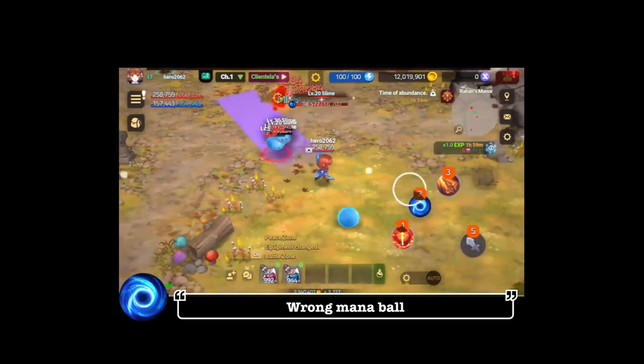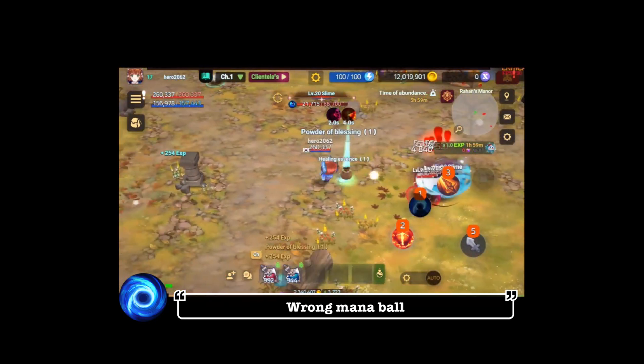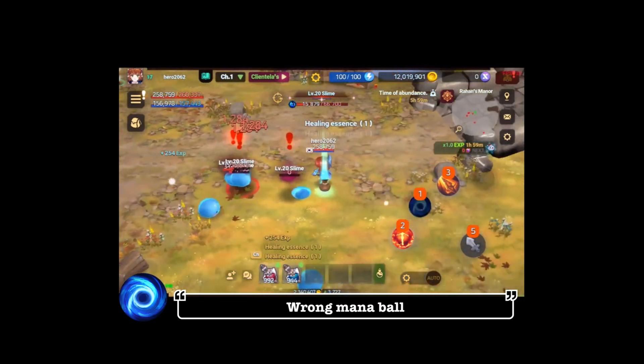Wrong Manor Ball. Throw a massive mana ball forward. Deals a certain amount of damage per tick to enemies within the range. Damaged targets experience reduced damage.